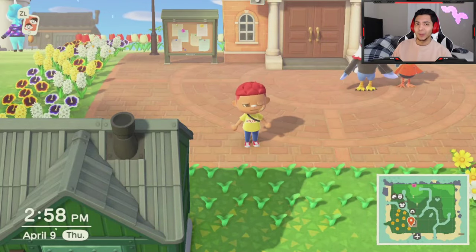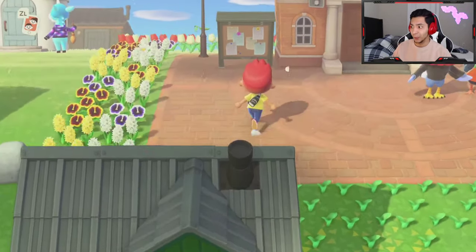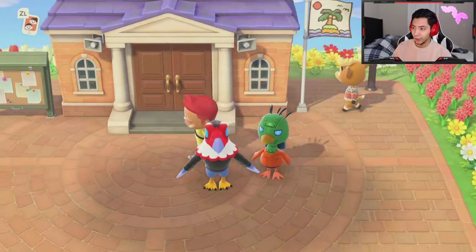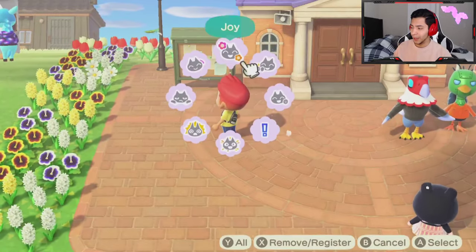What's up everybody, Andy Mills here and I'm back with some more Animal Crossing tips and tricks. In this video I'm going to tell you how to unlock or get the upgrade for the Resident Service Center, which is obviously right here, right behind me.